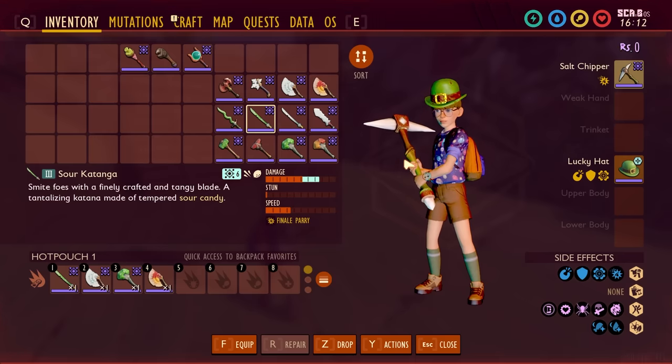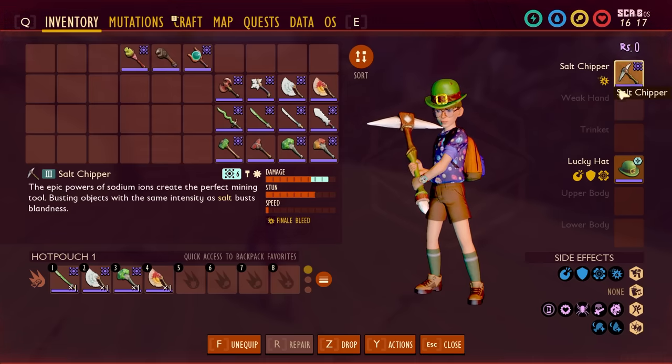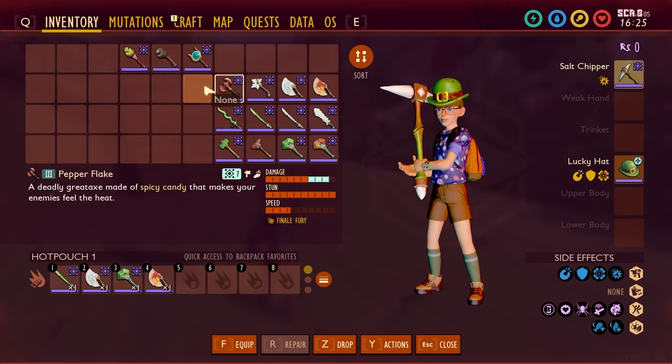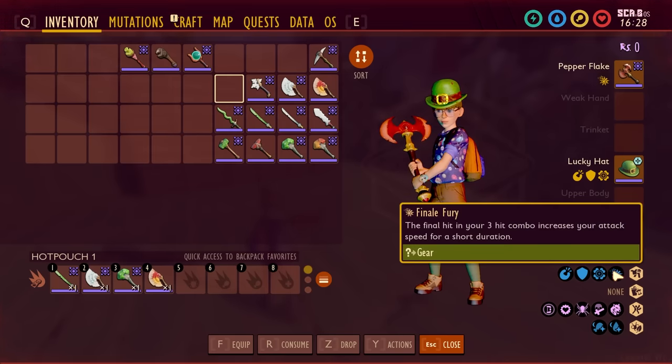All of them start at 25,000 raw science apiece and none are particularly difficult to unlock. Now let's talk about the perks they give you. The Salt Chipper stands alone — it gives you Finale Bleed, where on your third hit you inflict Bleed. The second row, the axe-type weapons starting with the Pepper Flake, give you Finale Fury. On your third hit of your three-hit combo, it increases your attack speed for a short duration, speeding up your attacks as long as you're being relentless and constantly landing those hits.